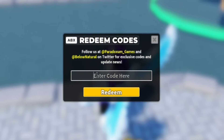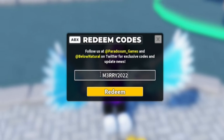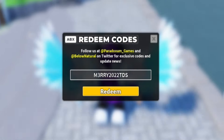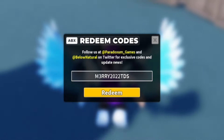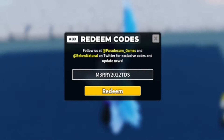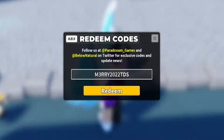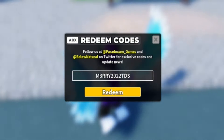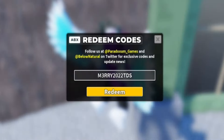Next, redeem M3rry2022TDS — M-3-R-R-Y-2-0-2-2-T-D-S. Redeem Merry 2022 TDS and that will give you a Kooky Skin for the Scout Tower.